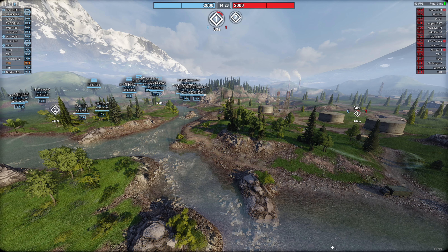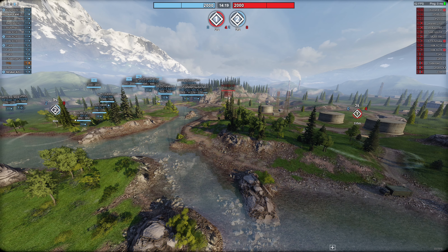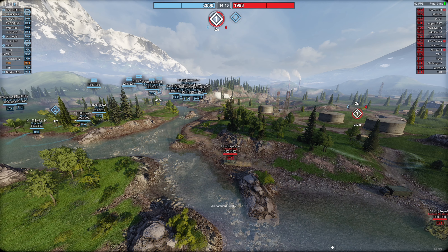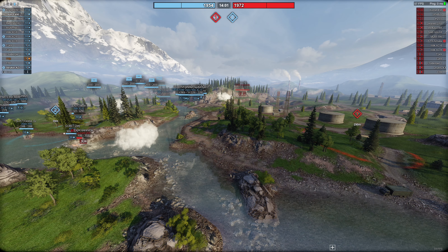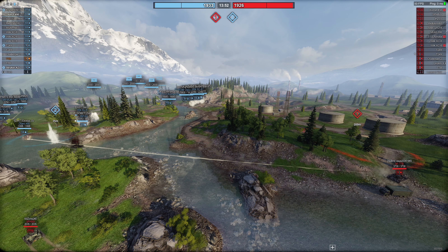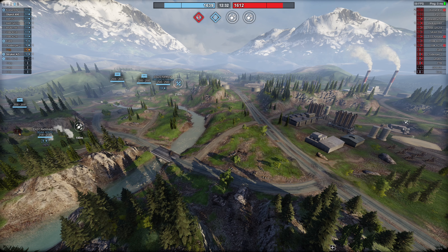Ich bin jetzt in Position und man sieht: das andere Team ist noch nicht gespottet, deswegen unsichtbar. Auf der linken Seite fahren unsere Jungs schon erstmal hin, und bei Cap 1 sieht man schon die Feinde im Cap. Man sieht, wie die Balken sich auffüllen bei der 2 und auch bei der 1. Die Zahl davor – z.B. 'vier' – zeigt an, wie viele Leute im Cap stehen. Je mehr drin stehen, desto schneller geht es. Das ist das grundlegende Spielprinzip: Caps holen, dann gucken was passiert, und dem Feind nach Möglichkeit den Cap wegschnappen.